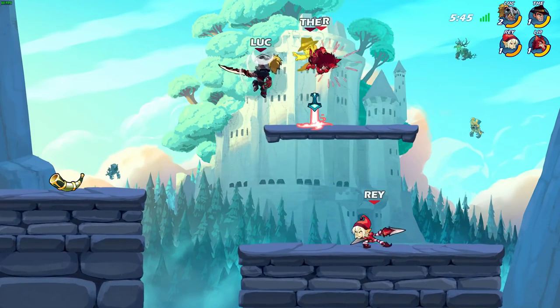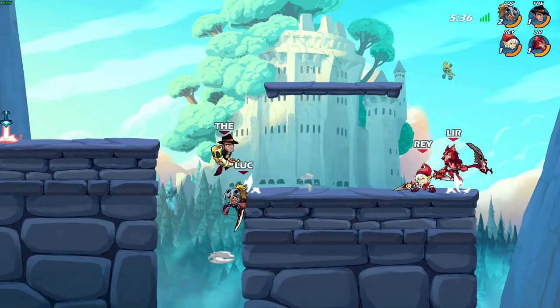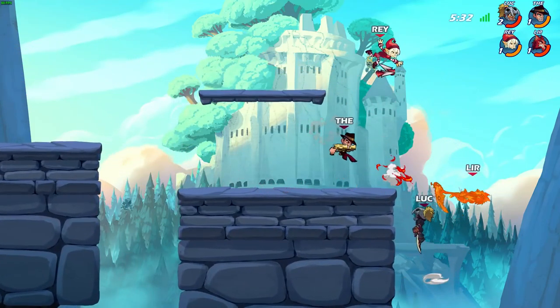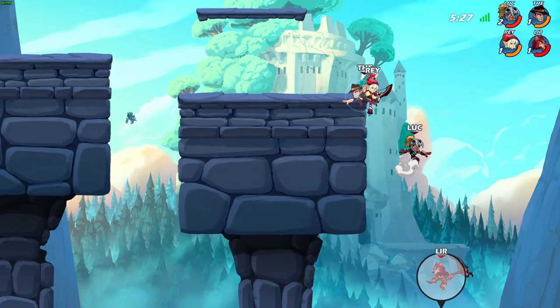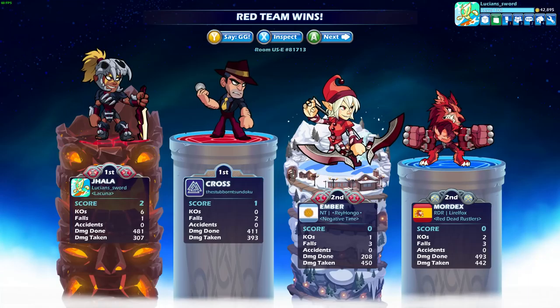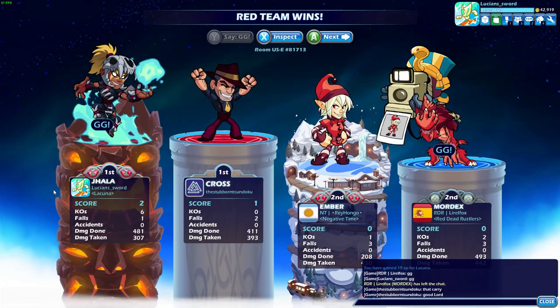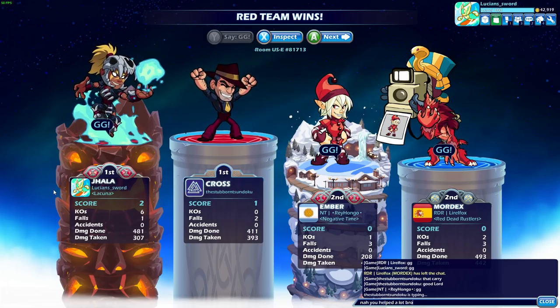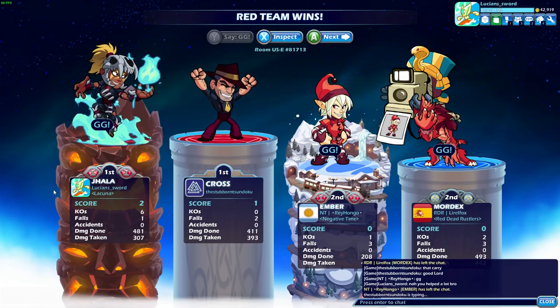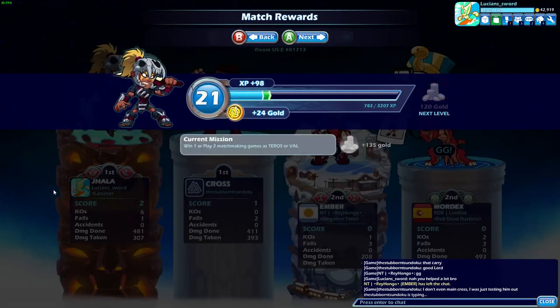Wow, Ember should have died there. Oh man — did I get all six kills? Oh my gosh, I got three double knockouts! Three double knockouts for the win! I don't know if that's ever happened to me either. Oh, they're chatting — let's see what they say. 'That carry, good lord.' Or was he talking about Liar Fox carrying Ray Hongo? Because honestly, my team — I got all the kills but Cross actually did a lot of the damage. That was awesome.